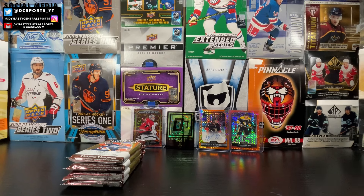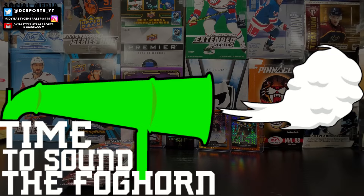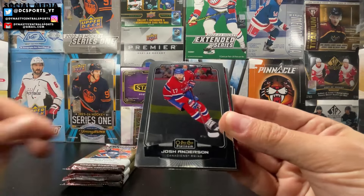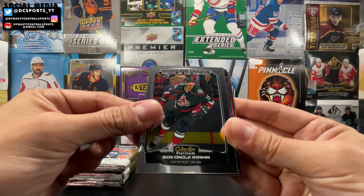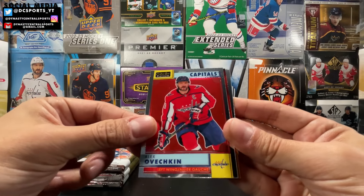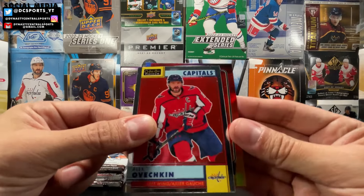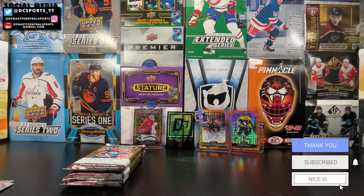Here we go into the last stack of 2223 OPG Platinum. Jonathan Marchessault, Josh Anderson, Michael Bunting. Marquee Rookie Elmer Soderblom, Bogosian Imama, Olli Lyytikäinen. Sweet Selections Kent Johnson. Retro of Alex Ovechkin. And we got a Marquee Rookie Sunset on the back — it is Dylan Guenther! Looks like he's actually playing in the desert. Solid name.